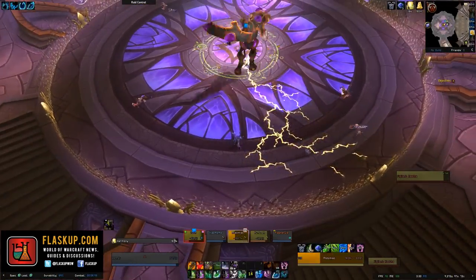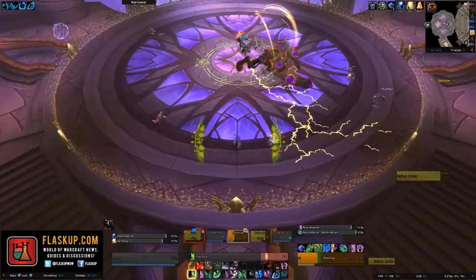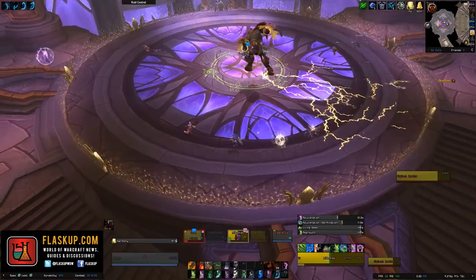Consecrated Light is a nine-second channeled cast which can't be interrupted, and will inflict increasing holy damage to anyone that's in the party for a period of nine seconds.